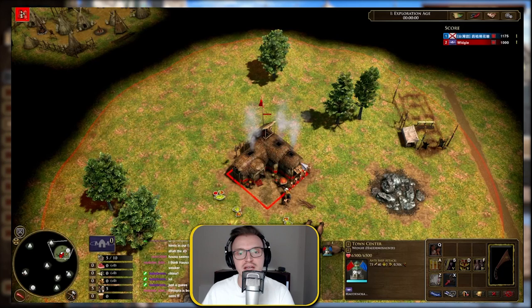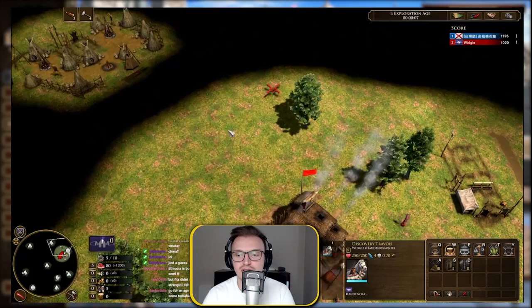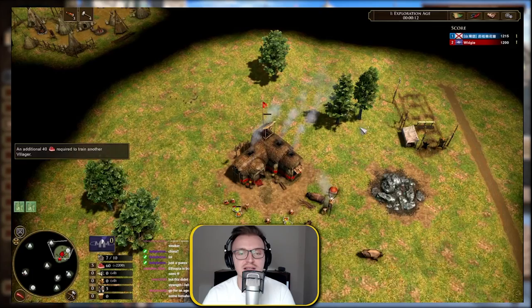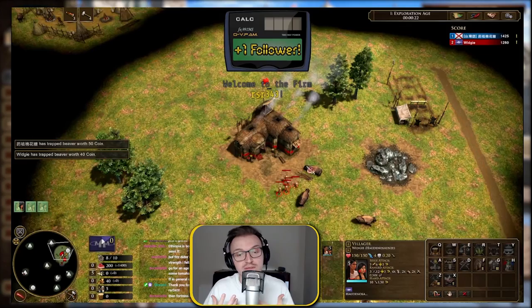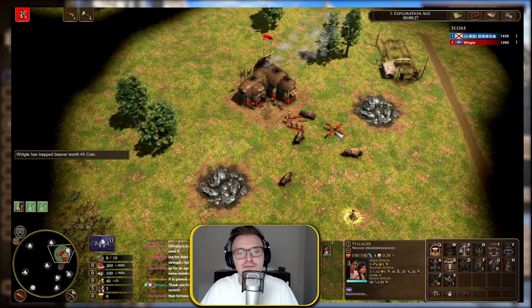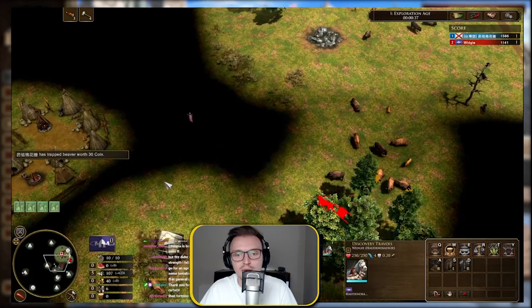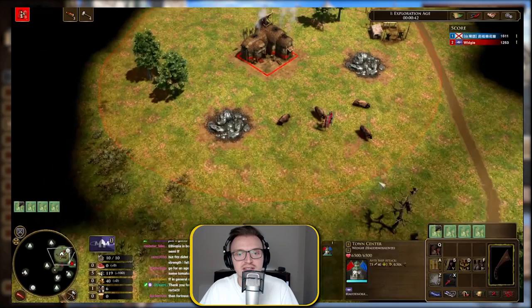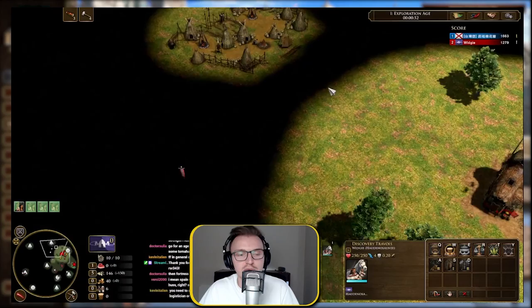Welcome to part three, where I'll showcase a build order — a standard build order for the Haudenosaunee. There are three variations in total. The first I'm showcasing is the Age 2 rush, a very powerful rush that the Haud can do. It's an underdog civ not used much in the lower ELO bracket, so it can really catch opponents off guard. It's quite unorthodox, so I hope you guys enjoy this.